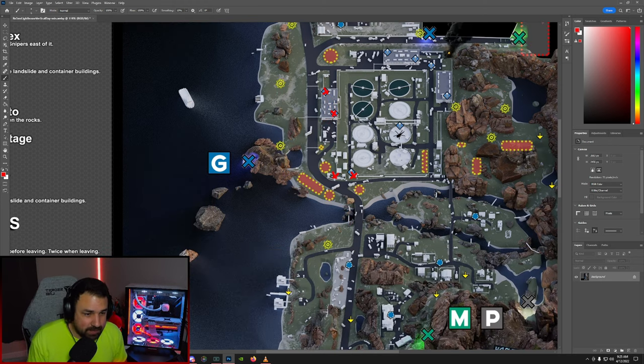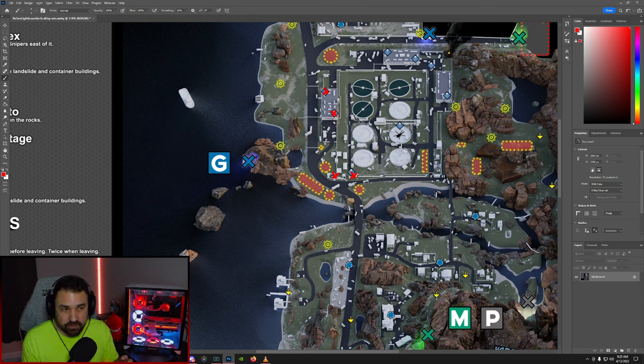Now if you're a Bear, this is a little more complicated because you actually have to kill at least one rogue. If you are a Bear, you're going to start on the construction site all the way down here. In this construction site, there's a little trailer with some metal stairs — you're going to go up the stairs, get line of sight on the rogue over here, and kill this rogue. From there, you will be able to proceed the same route we took as a USEC.